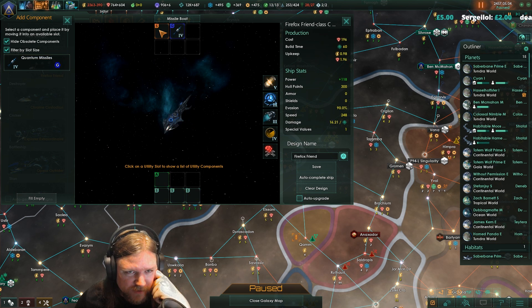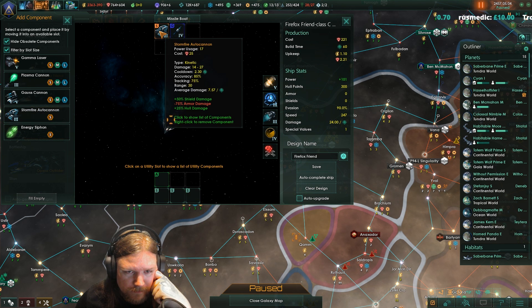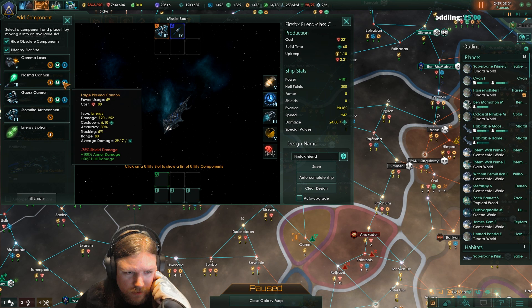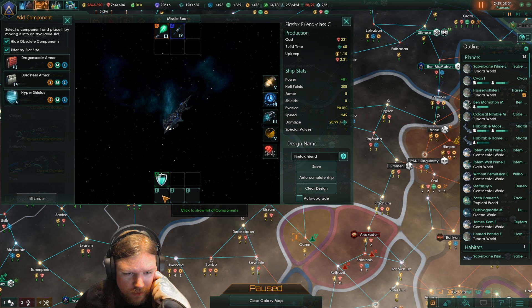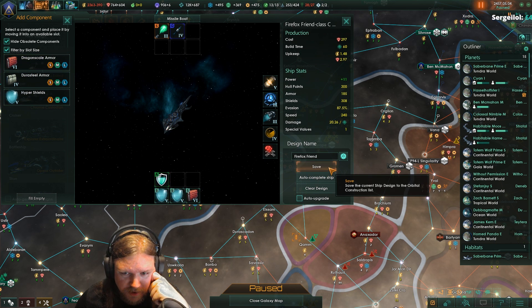They didn't have any point defense, did they? So yeah, missiles is a great plan. I don't have the best missile tech but they're certainly something I can focus on. Actually, it has to be plasma. Could be something like that.